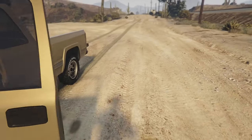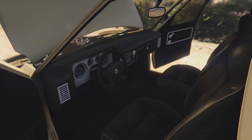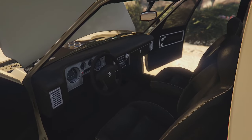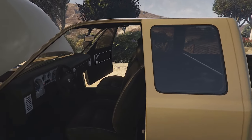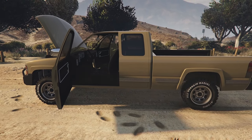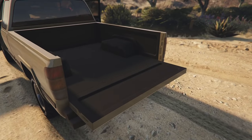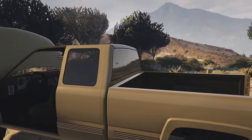The interior is very generic — nothing special. It's probably borrowed from another vehicle; you guys can let me know in the comments. It fits with the vehicle though. It is technically a two-door in GTA Online, so you can't take passengers — not ideal for heists. You can actually open the truck bed, which is kind of cool.